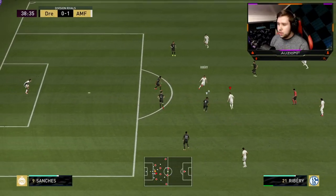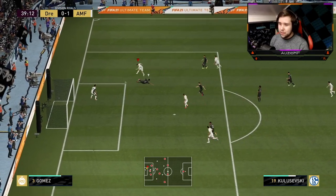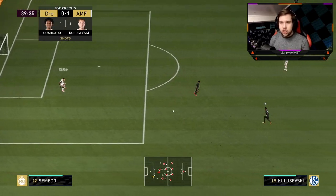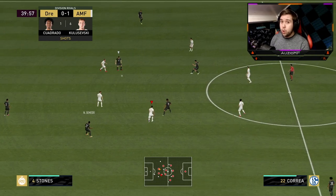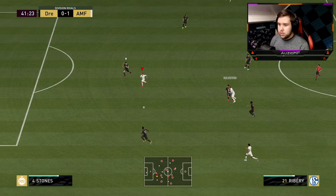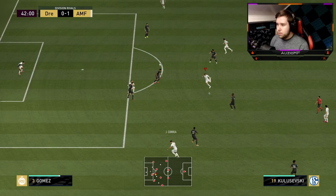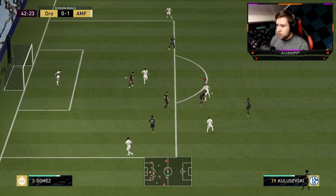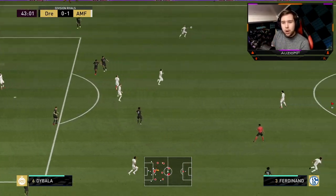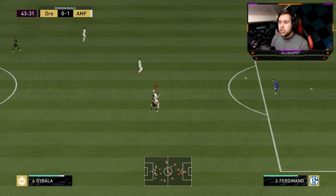Ribery in good positioning, give it to him — just going to run and go for that cross-goal finish. Super close, very hard angle so I won't judge him too much. Through the middle, nice touch and pass. Ribery scoop turn, give it to Correa — nice dribbling, Lacazette cancel, going for a finesse shot from a hard angle going away from goal. Ederson just catches it, which is expected. I should have given him a better angle.